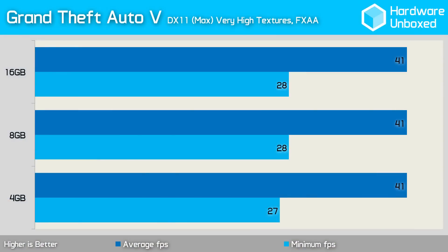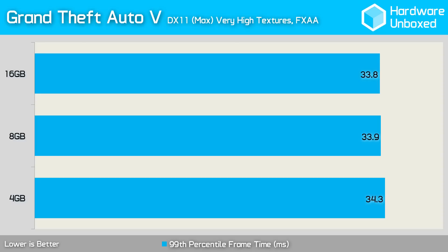First up we have Grand Theft Auto V and the results are very surprising. All three memory configurations saw an average of 41 frames per second at 4K. The minimum frame rates were also much the same — the 4GB configuration dropped just a single frame when compared to the 8GB and 16GB configurations. The frame time data doesn't reveal anything new either; all three memory configurations allowed for roughly the same frame time performance.